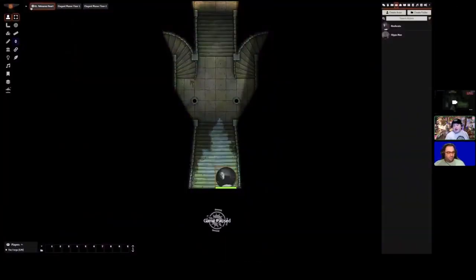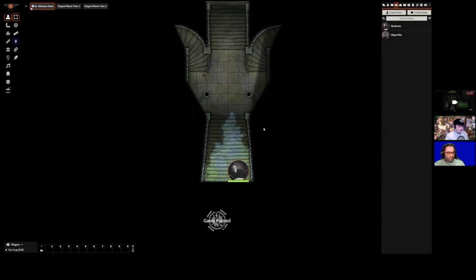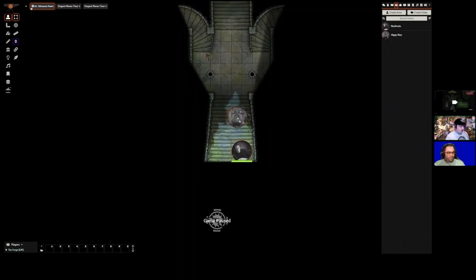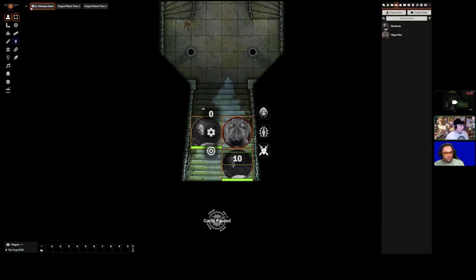We'll be showing off three packages today: Dreadful Domains 2 by Mad Cartographer, The Elegant Manner by Divination Illustrations, and the Forest Breeze asset package by Dungeon Channel. First, let's throw three people on the field. We're in the middle of this nice little dungeon, and perhaps hippo man is about to face off against Nosferatu — we'll just roll initiative.